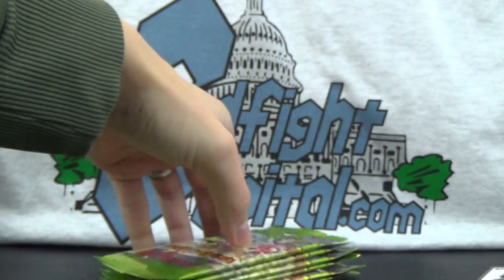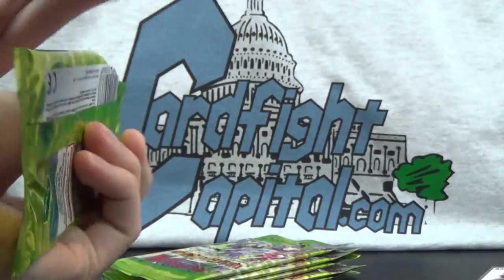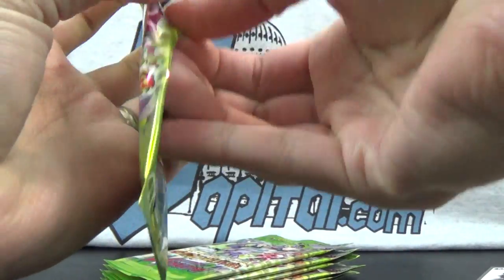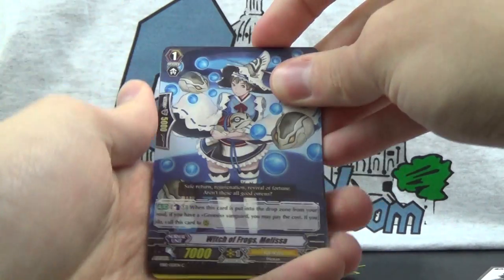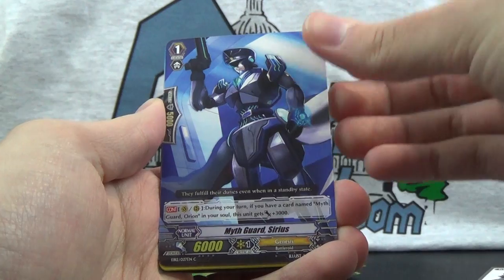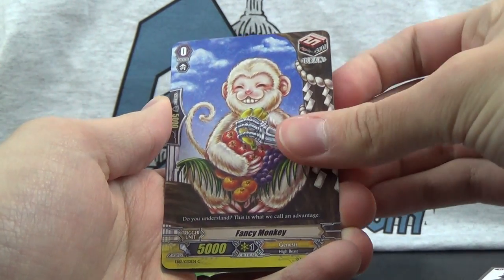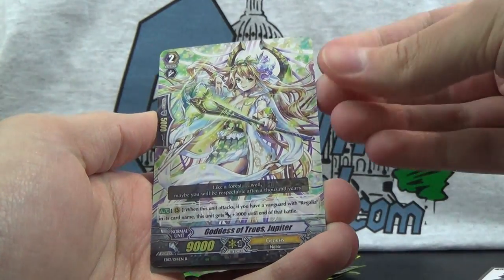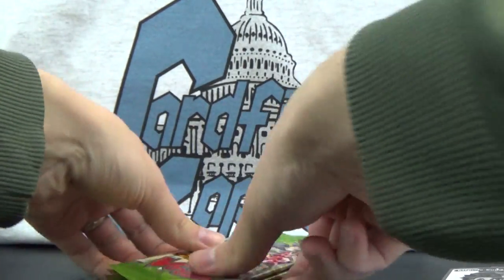We've got seven packs left, just over halfway through. We still need a triple rare, and we have a lot of chances to find an SP or Legion Rare. Pack 9: Witch of Frogs Melissa — a reprint. Myth Guard Sirius, Mirror Regalia Oclus, Fancy Monkey — the fourth one — and Goddess of Trees Jupiter, another duplicate rare. So many duplicate rares.